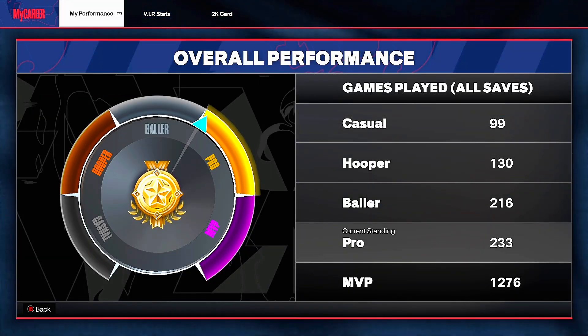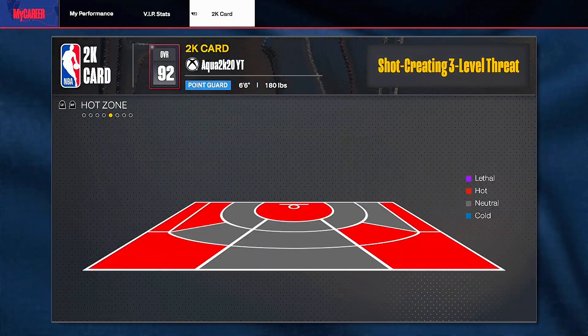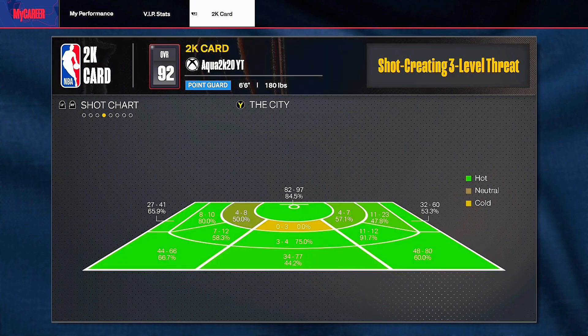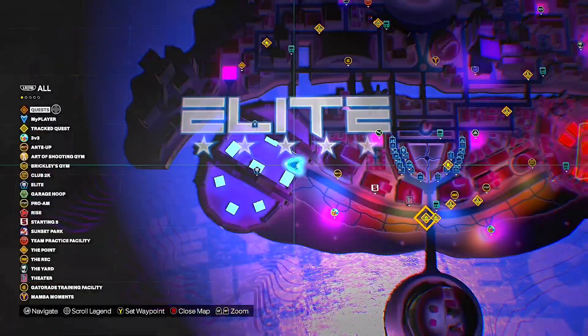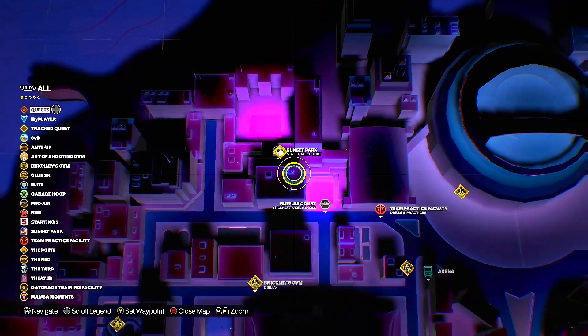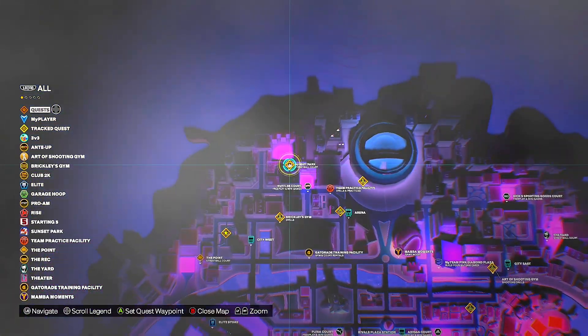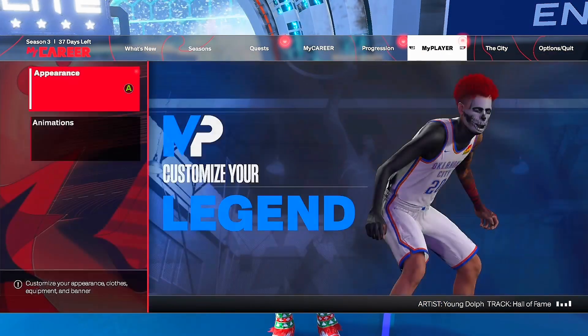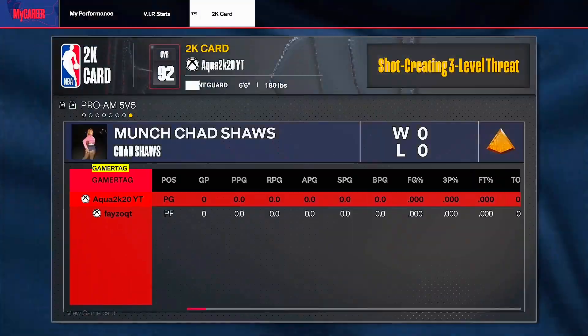Make sure to always buy boost — go into the main menu, buy your boost, and you will be good. It costs about 1,500 VC for 10 boosts, but trust me, I'd rather have no VC than miss every shot. Tip 8: hot zones. Get your lethal hot zones — go to the Art of Shooting Gym, get your 2 lethal hot zones, then go to the Sunset Street Ball Court. You have to shoot 10 shots from a certain area and shoot above 50% to get a hot spot there.